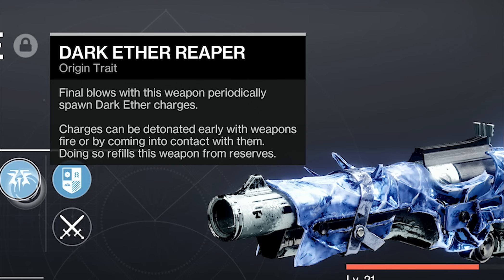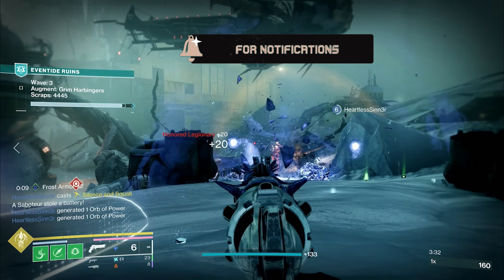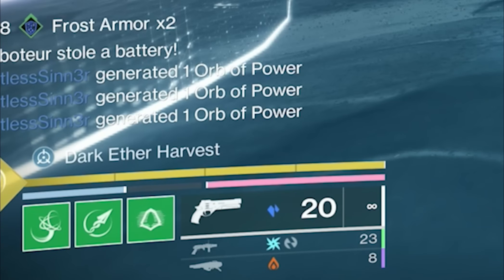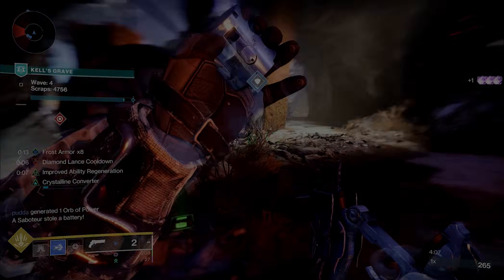It's got good stats to build off of. There's the Dark Ether origin trait, which is an S-tier origin trait. Final blows with this weapon periodically spawn dark ether charges. Charges can be detonated early with the weapon, or you can run over them — doing so refills the weapon from reserves. It's overflow built in. You do your thing, get downs, and every other kill you're going to see blue spheres pop up. Shoot them or run over them and whatever your base magazine is, it will double.